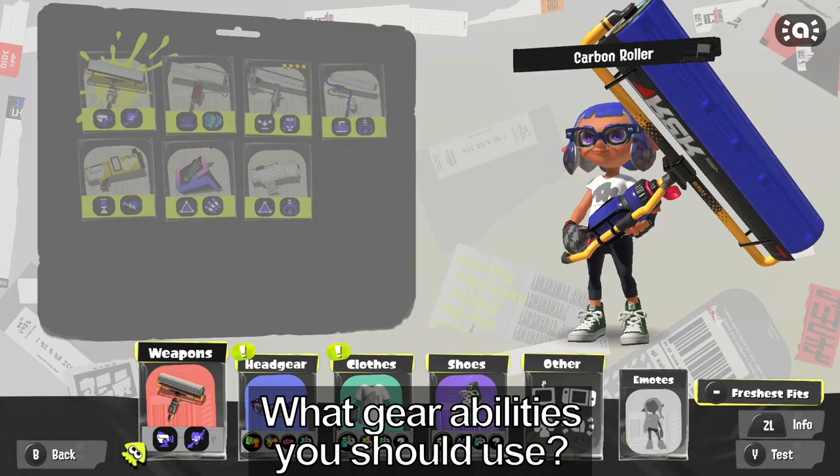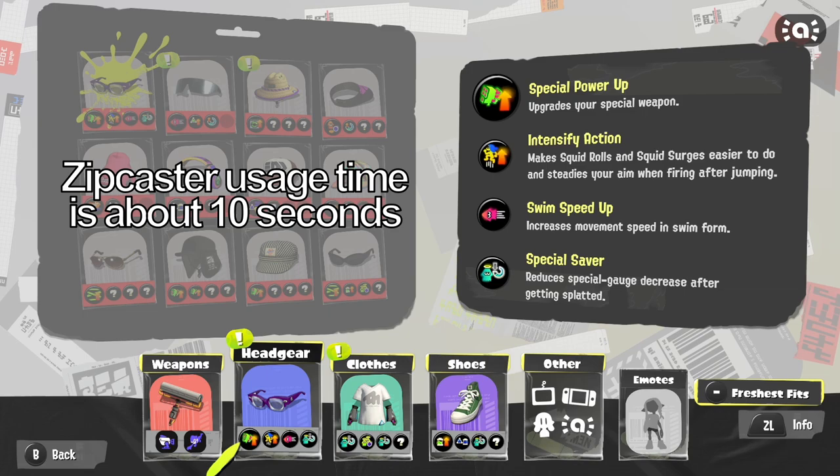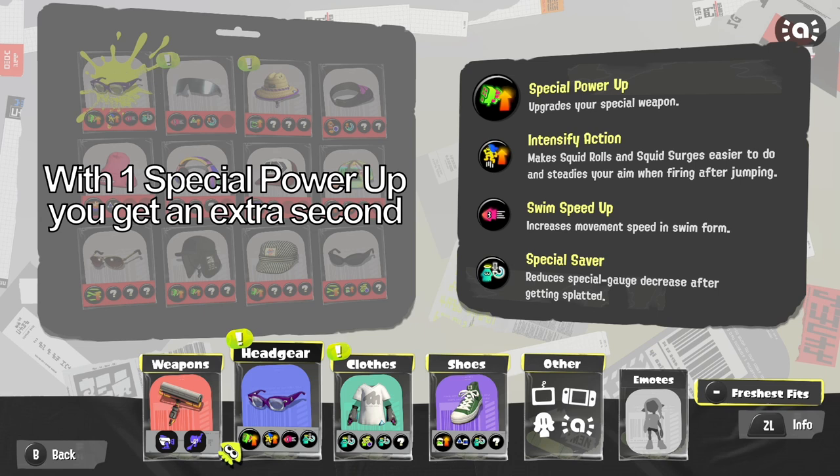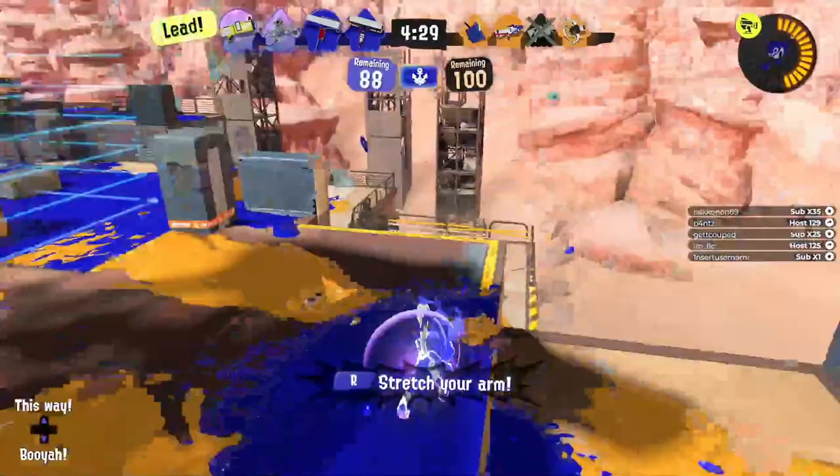Which gear abilities are the best for Carbon? Without Special Power Up, Zipcaster lasts about 10 seconds without swinging Carbon or using the grapple. With one Special Power Up on the main slot, it increases the length of Zipcaster by one second. It may not sound like a lot, but it could be a game changer in certain situations.